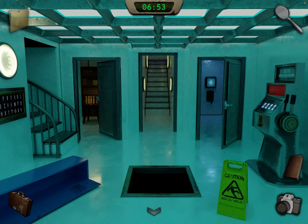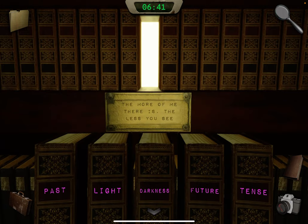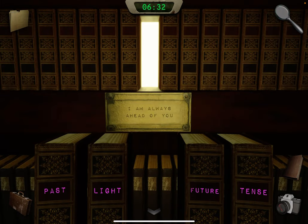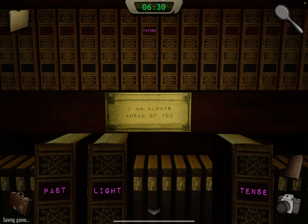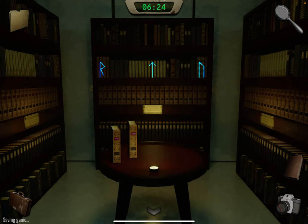Now we have two clues. Head into this room — we have three riddles. The left one: 'the more of me there is, the less you see' — the answer is darkness. The middle one: 'I am always ahead of you' — future. The right one: 'I exist in the present tense.' Take a photo.